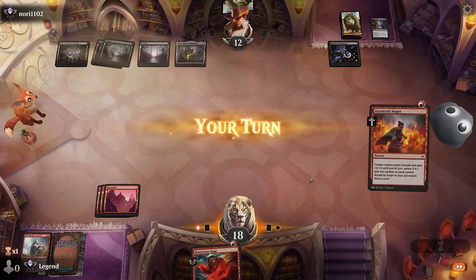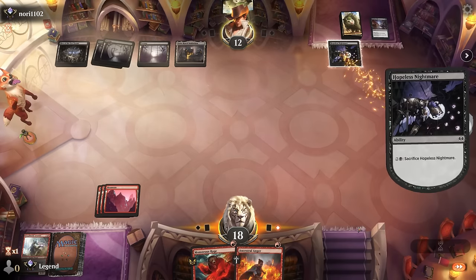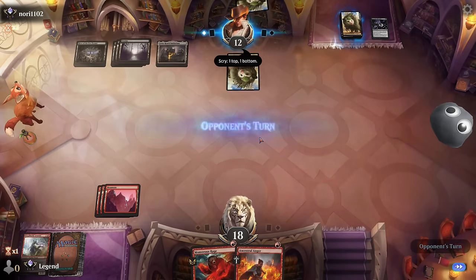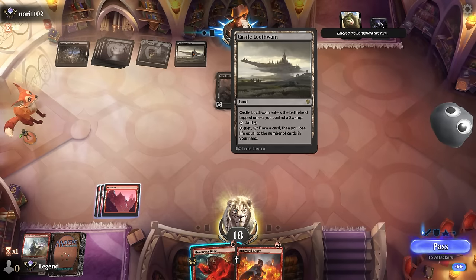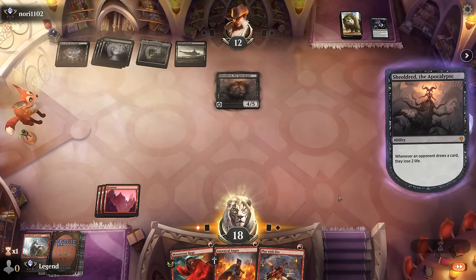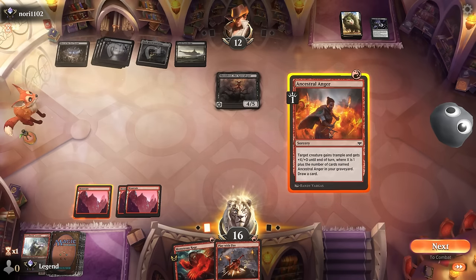Now we're on empty—opponent successfully dealt with all our creatures because their hand was all removal, so this seems like a rough matchup. Maybe should have waited until I had a bit more mana to deploy all the Slickshots at once, but our opponent also would have had more mana for multiple instant-speed removal spells. Shieldred is pretty good, also with Sanitarium and Castle getting them more life. I can Ancestral Anger on Shieldred just to find a creature.